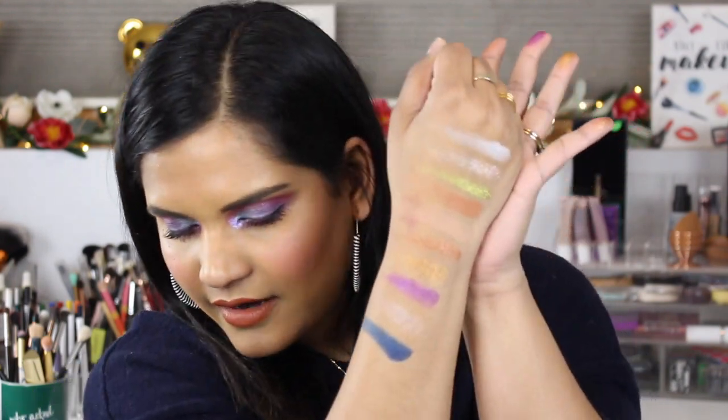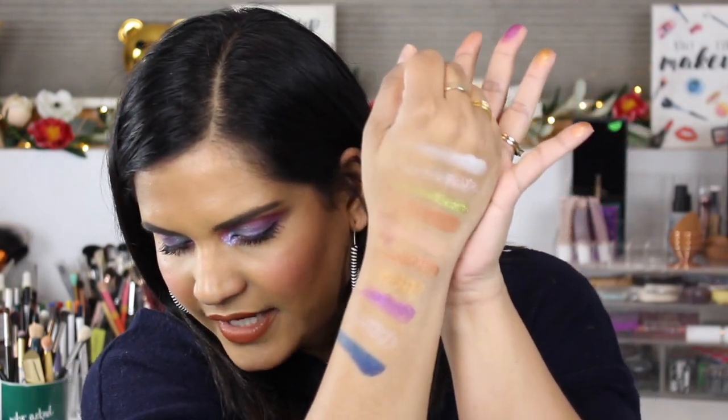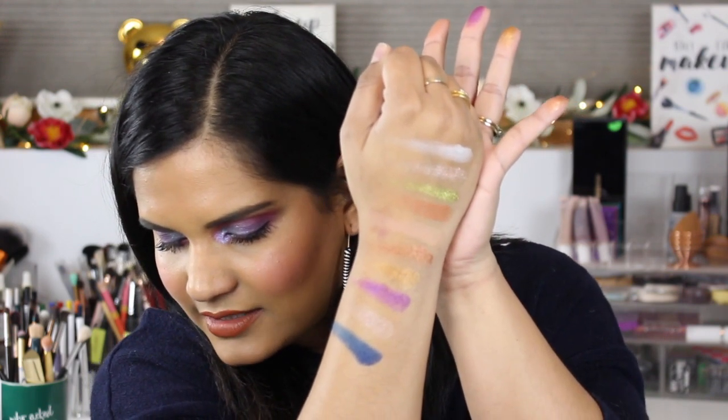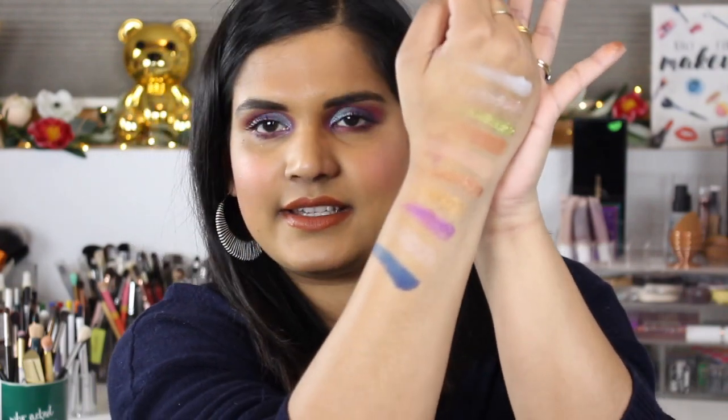The next row is all shimmers except for one blue. We have Underworld, Pain and Panic, Forest of Thorns, Flotsam, and The Fates — which is the blue matte. It's not as vibrant as I thought it was going to be when I swatched it out; it looks kind of pretty average, to be honest. The next row has the more deep shimmer shades.